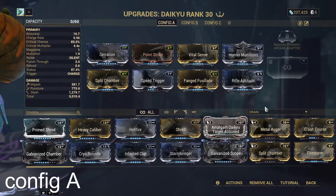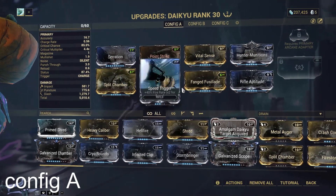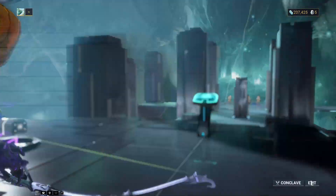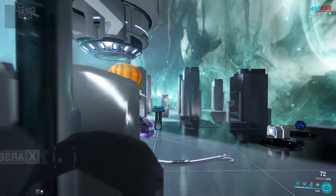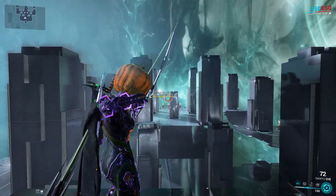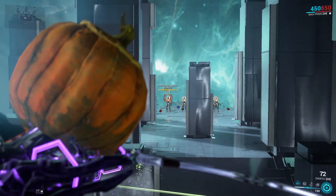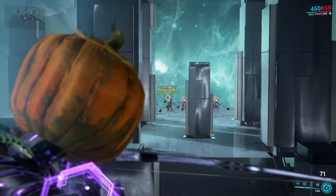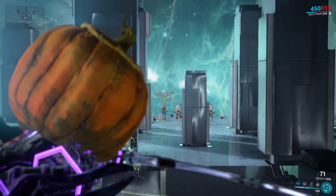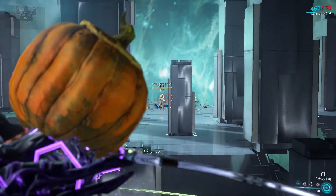The first config I wanted to show is just pure slash, no viral. I'm using Fanged Fusillade and Speed Trigger just for the quicker draw time. Everything else is pretty basic, but it's not always consistent — but when the stars align, this thing is crazy. Look at that slash — this is level 110 and that was with punch-through killing it.